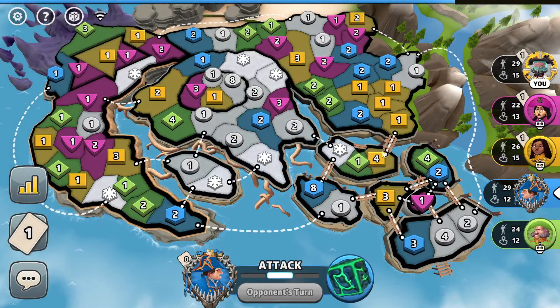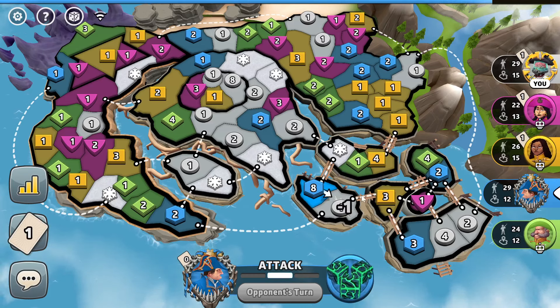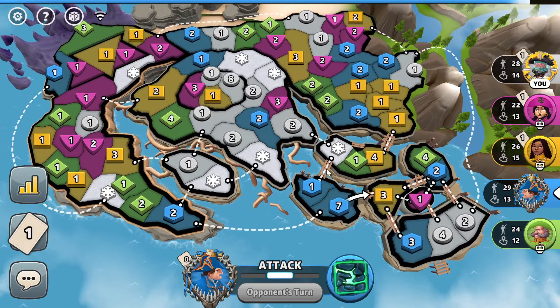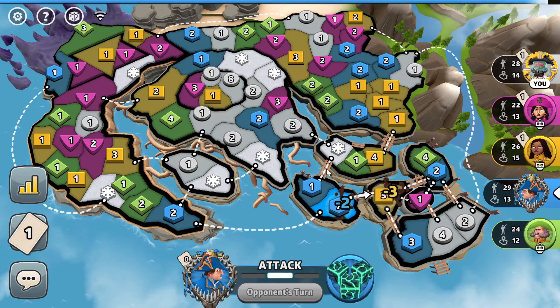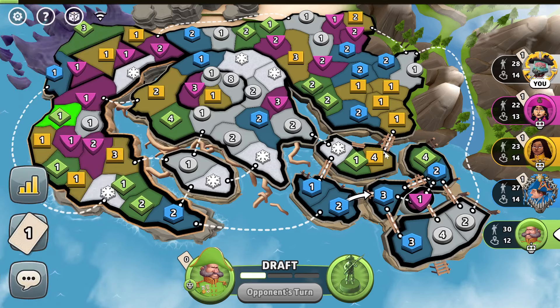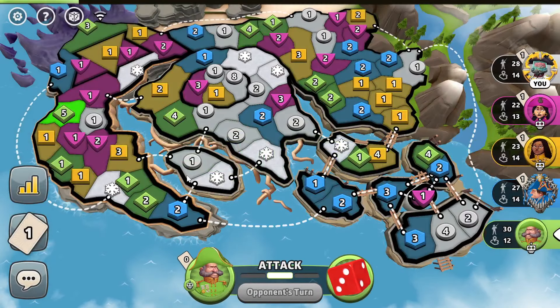But if he doesn't hit the bot, the bots might keep putting in there. He's also going to have to get over here. He does hit the bot — nice. Pretty good start. He is a little bit slow though. Green puts in here. Does green add to this? That's the biggest scary stack right now.